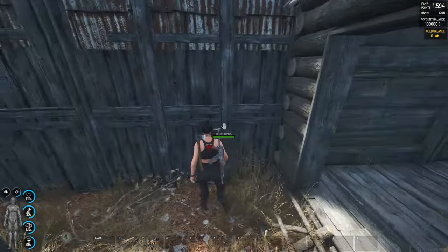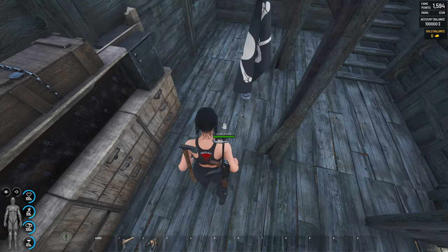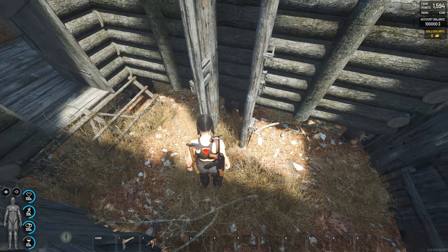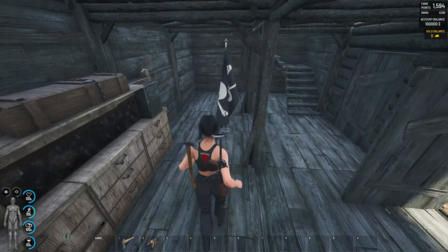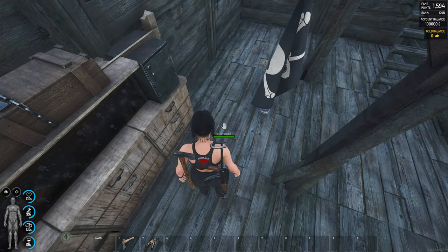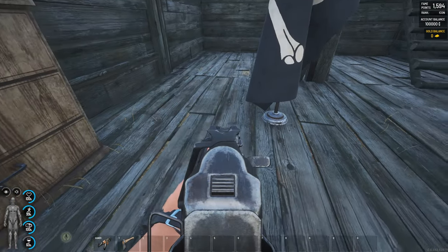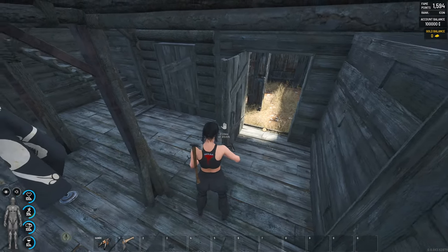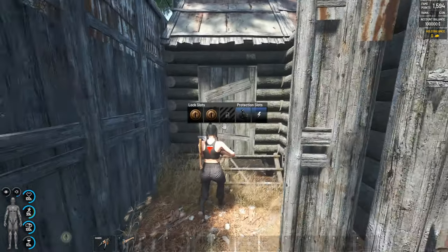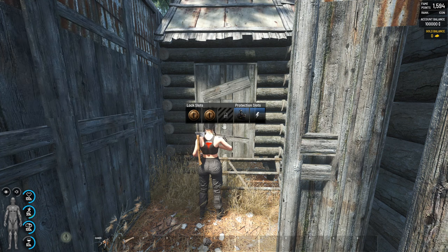I've built walls here to protect my foundations. Now a very important tip: do not build your flag on a foundation. You want your flag to be outside on the ground somewhere like this, because it cannot be blown up that way. If the foundation your flag is sitting on gets destroyed, your flag is also destroyed — and your base is then open to everyone raiding.